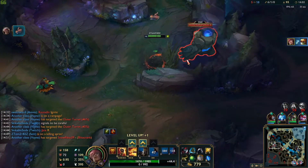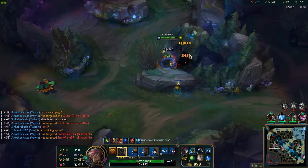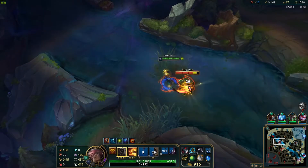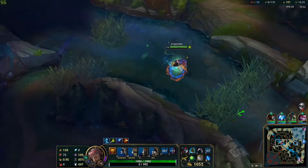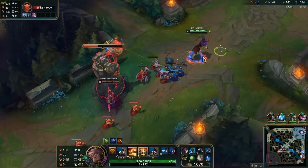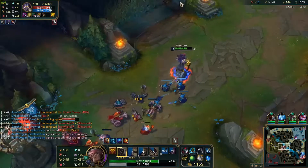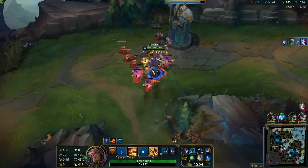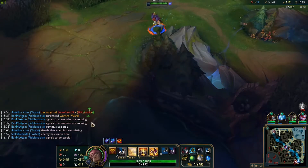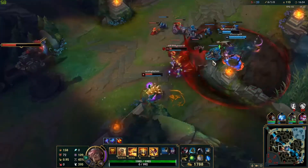I just engage here so I can proc my Predator and chase him down. I disengage here. I just do way too much damage to him. He's not falling back — he's not falling back. I thought he would be greedy. I just didn't fight to break out of mid there — I was going to join but since they are winning I'm just gonna go split push.